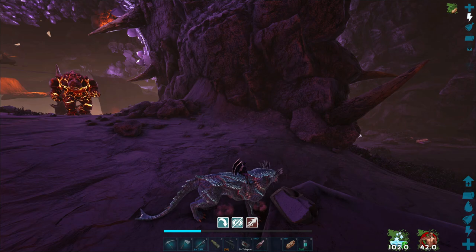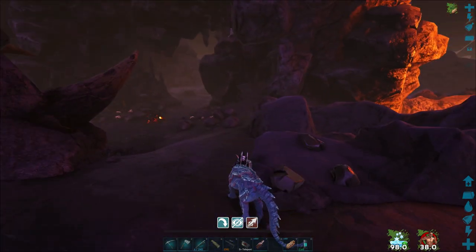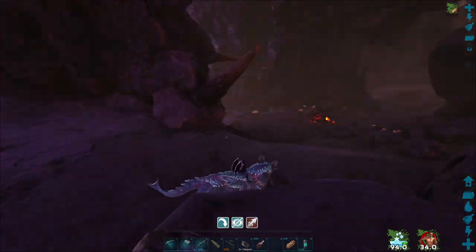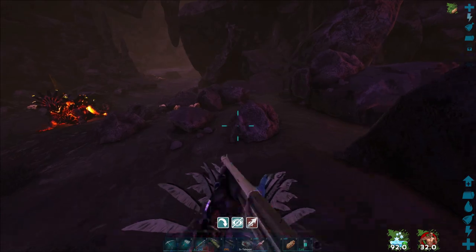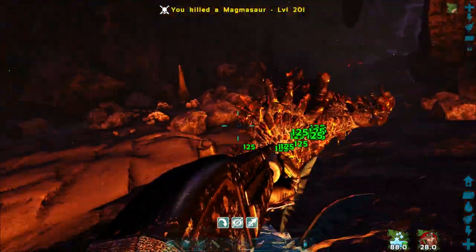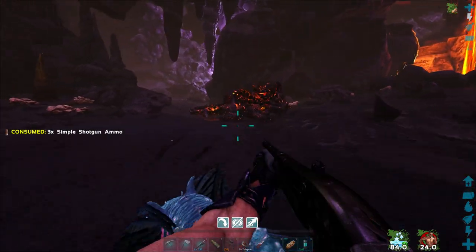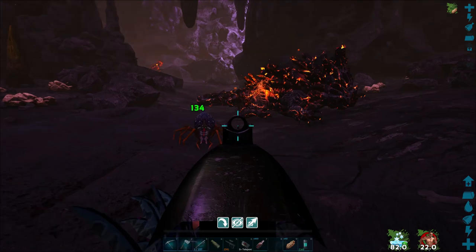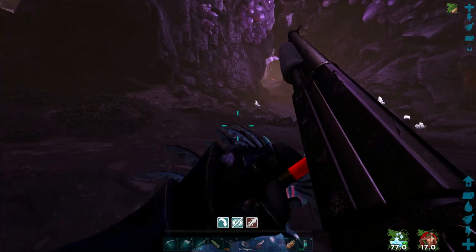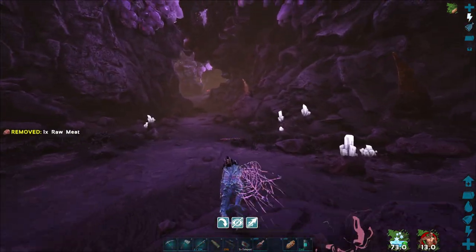There's another Magmasaur. Fantastic. Watch, we're going to get everything built, ready to go, and it's going to say the volcano is erupting. Now we got this guy getting mad too. Let's not aggro the one that we want to tame.